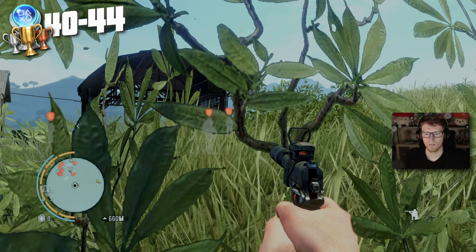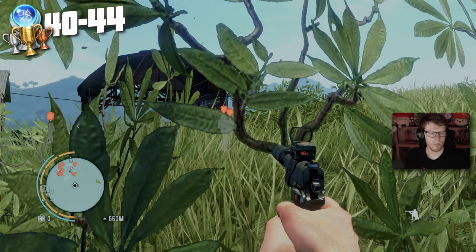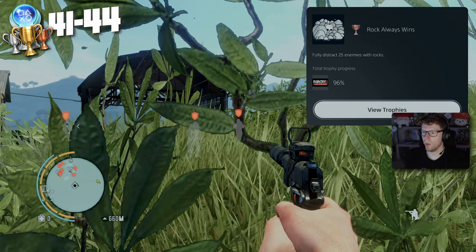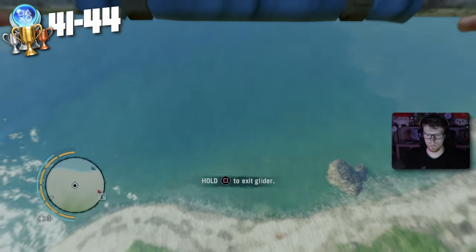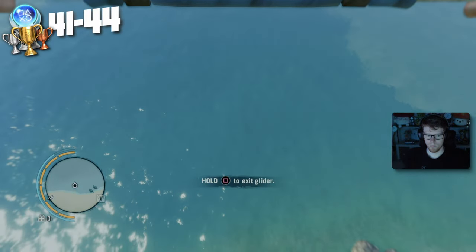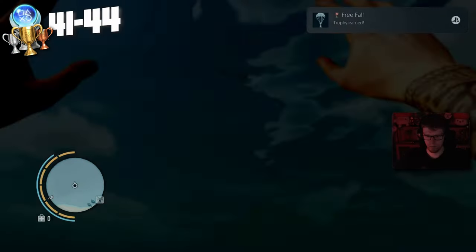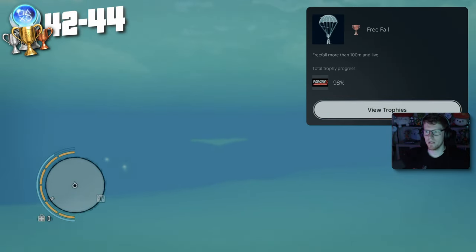Next I wanted to get the trophy for throwing rocks to distract enemies — it felt like it took forever, but we got it done: Rock Always Wins — fully distract 25 enemies with rocks. We've now only got two more trophies until the platinum, so I left two pretty cool ones for the end. The first one was to jump on a glider and free fall for 100 meters: Free Fall — free fall for more than 100 meters and live.